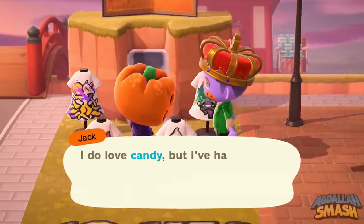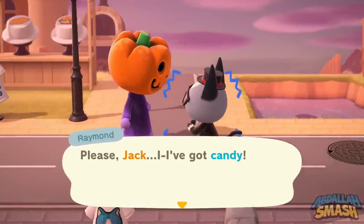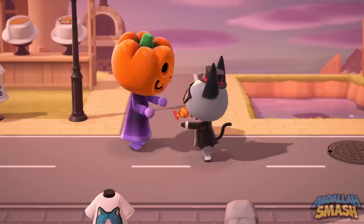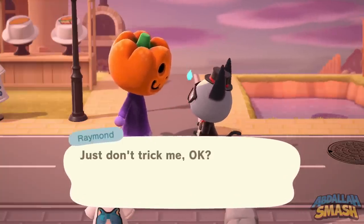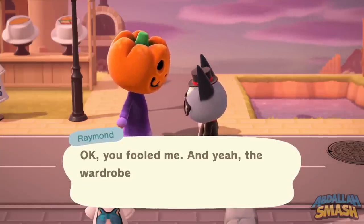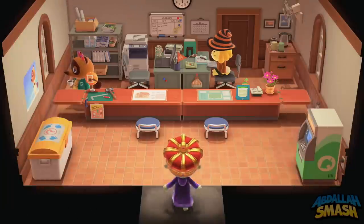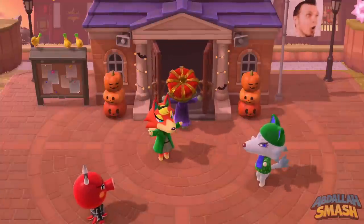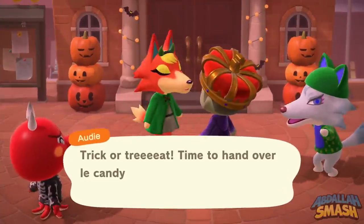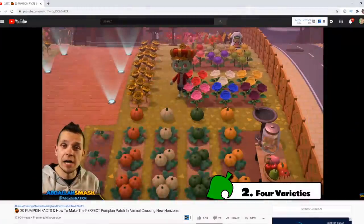If you're running low on candy, you can use Jack's mask or Jack's pumpkin mask and his robe to go towards any of the villagers and force them to give you candy instead. You're essentially re-gifting all that candy to get those DIY recipes. If your villagers aren't receptive anymore and you've already talked to the ones outside, just go inside a building really quick and come back out — that will reset the entire process, giving you an infinite amount of candy and helping you get all the DIYs you're missing.